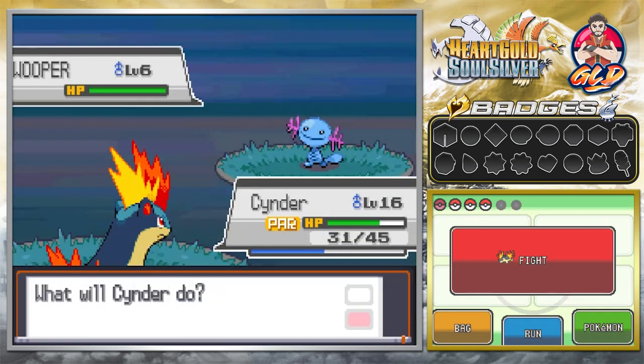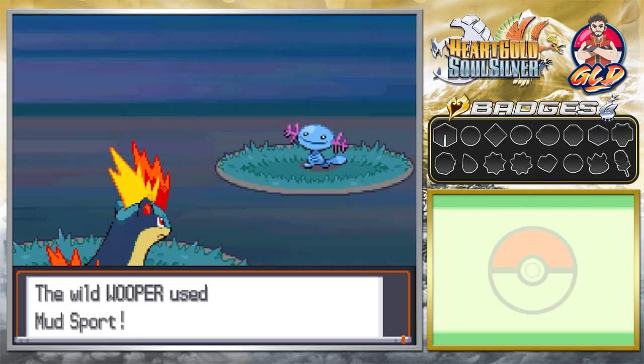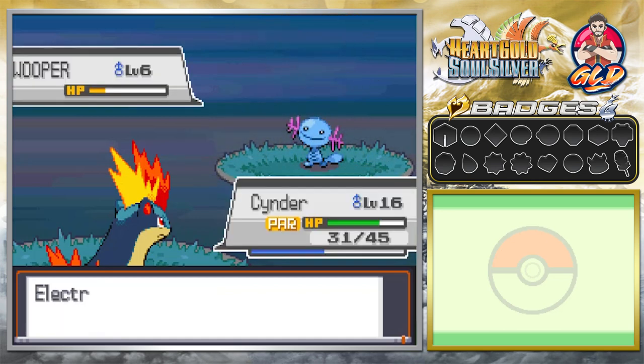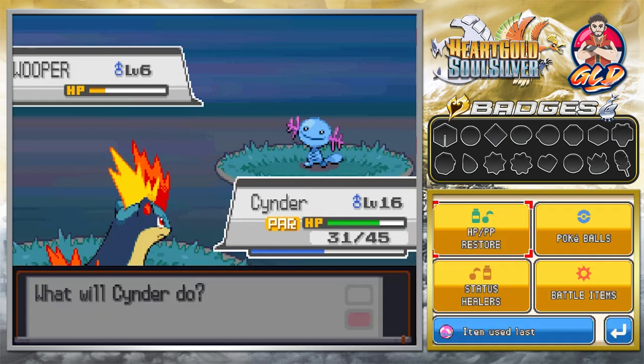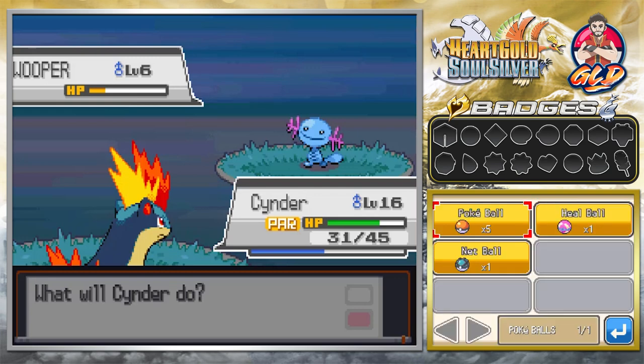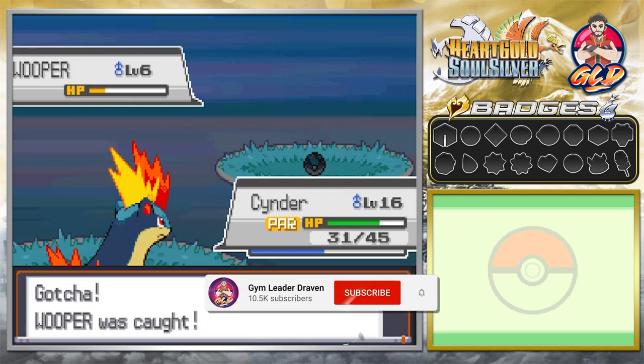A minute later we end up fighting Wooper. These are all the Pokemon I kind of want to start off with and then build the team from. After you complete the Sprout Tower, you'll be able to buy Net Balls, which are very good for both bug type and water type Pokemon. And look at this — Wooper has been captured!